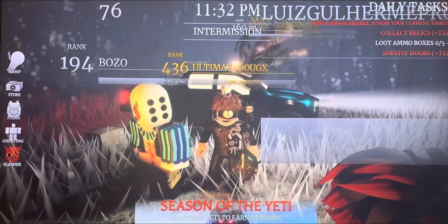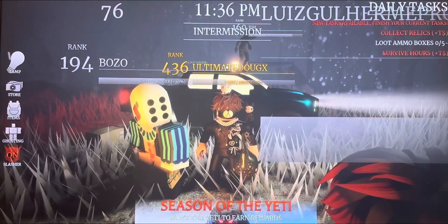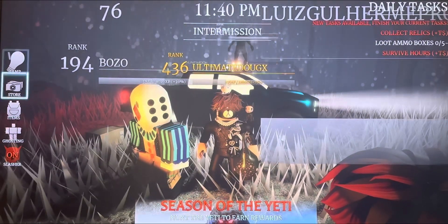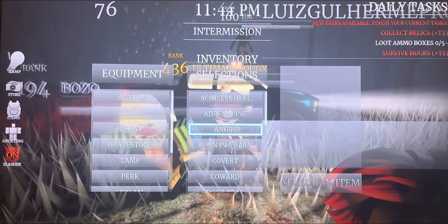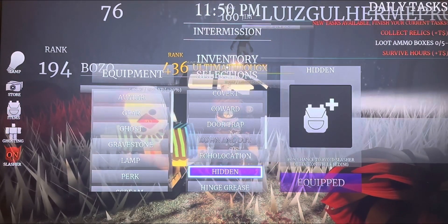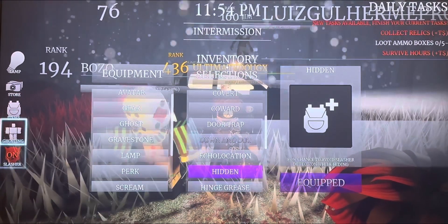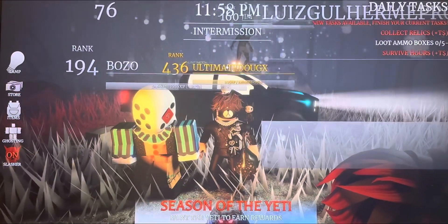In today's video we are going to be trying out the night vision gear, as well as the hidden perk. I already forgot what perk we're going to be using today - it's going to be called the hidden perk. That is the perk we're using today. What it does is it gives an 80% chance to avoid the slasher while hiding.